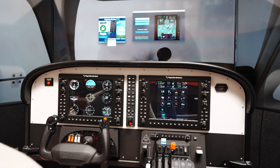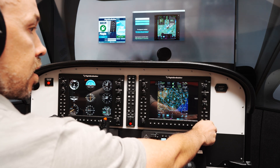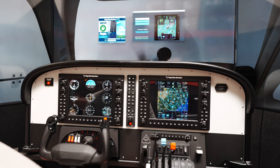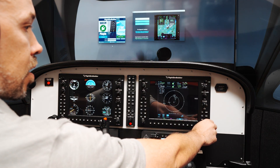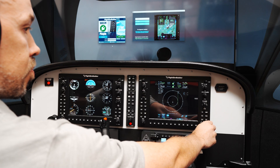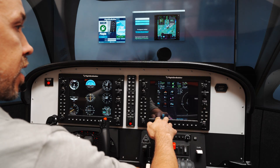In the launcher I'm going to keep this with the steam gauges setup. But if I don't switch it in the launcher, everything that's working — my buttons don't work. Direct-To does nothing. But if I go to the launcher and switch it to third-party GTN 750, now my buttons actually work. I can go to traffic, zoom in, zoom out. I have my Direct-To working as well.